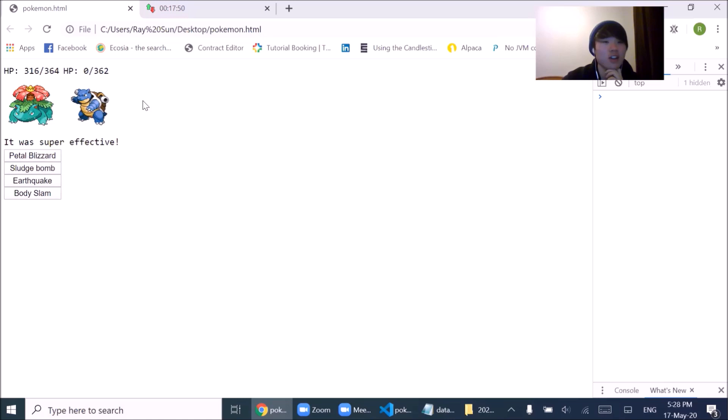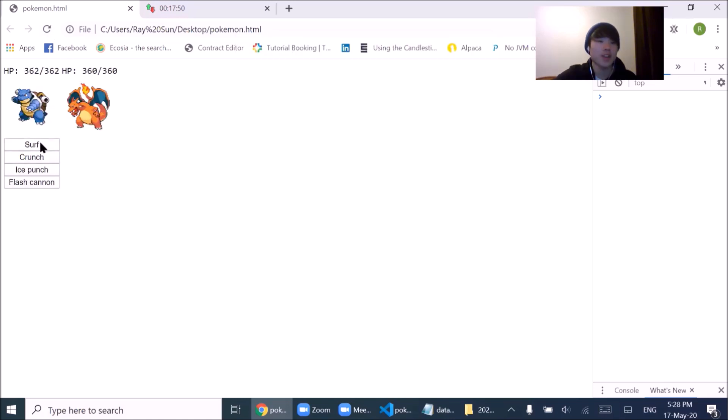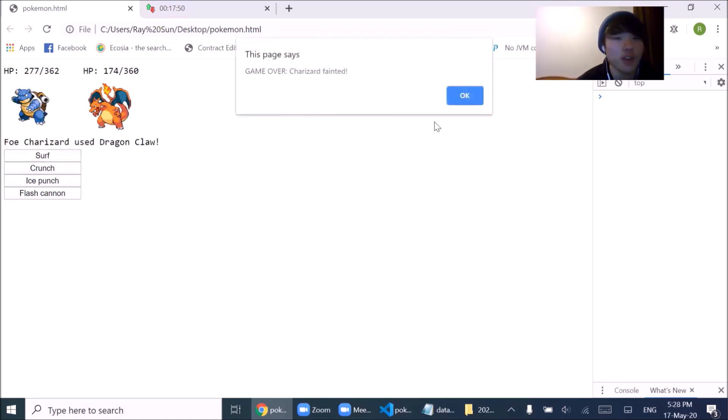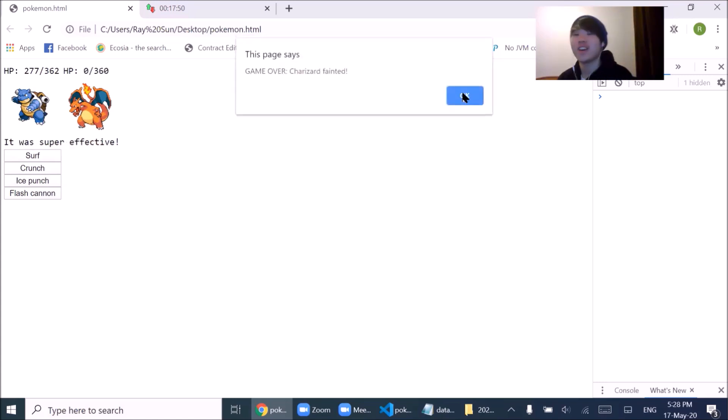Blastoise fainted. Alright, Surf — super effective. Yeah, Dragon Claw — we're still alive. Let's use Surf one more time and Charizard's dead. Alright guys, I hope you guys enjoyed that speed coding session. If you enjoyed, please like and subscribe, and I hope to see you guys next time. Bye.